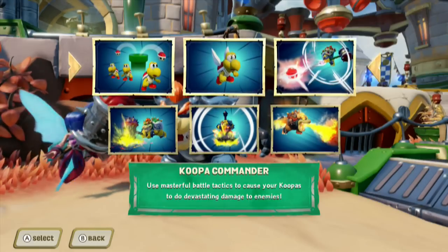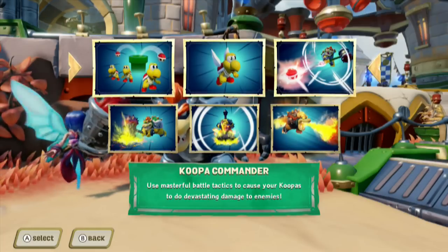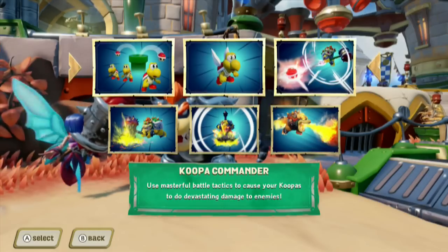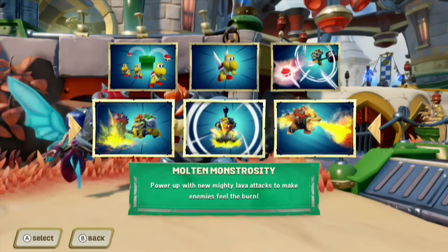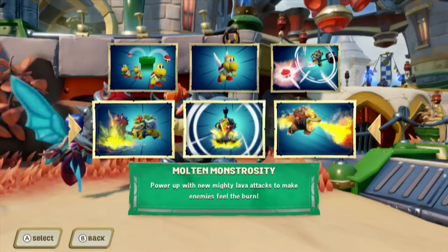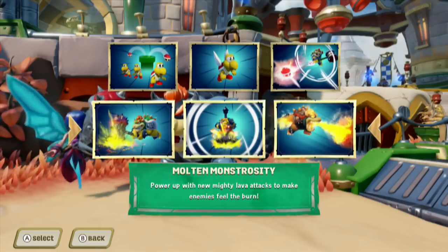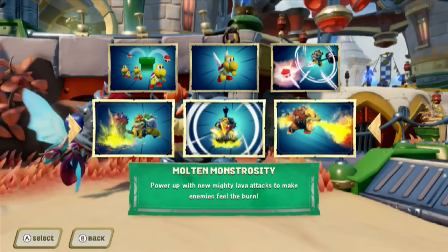Again, we took it with Hammer Slam Bowser. From an aesthetics level it just seems to flow better — you've got the bright, colorful red shield Koopa and everything; it ties in better with standard Bowser. Dark Bowser though is a little bit more sinister, so I believe he lines up better with Molten Monstrosity. Power up with new mighty lava attacks to make enemies feel the burn — that's just what we're going to do.